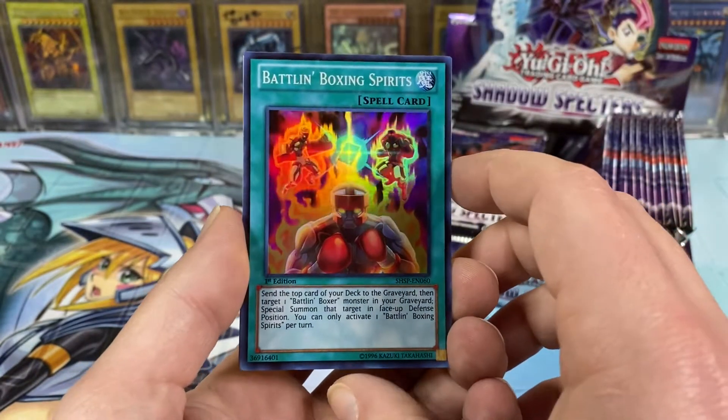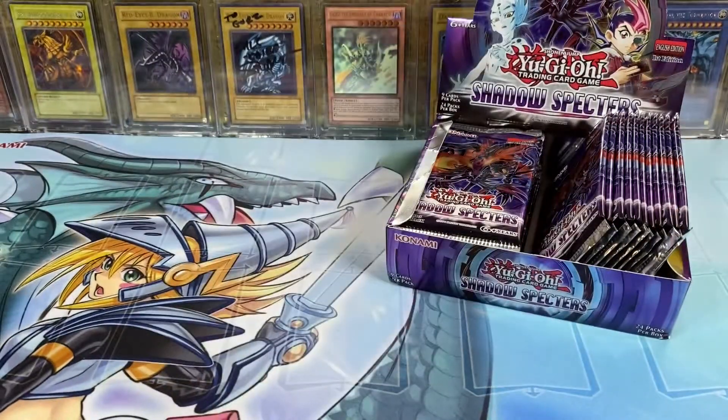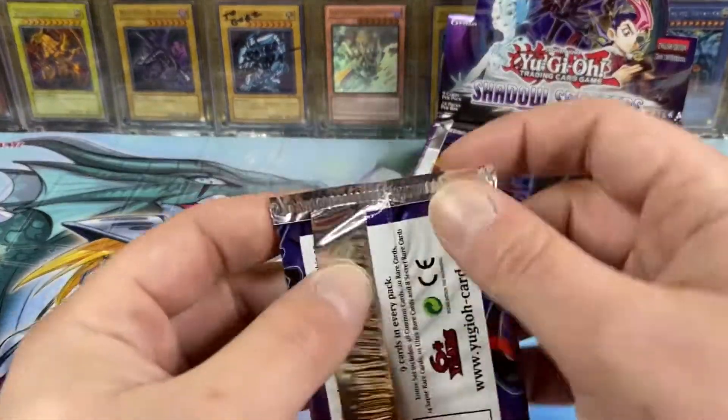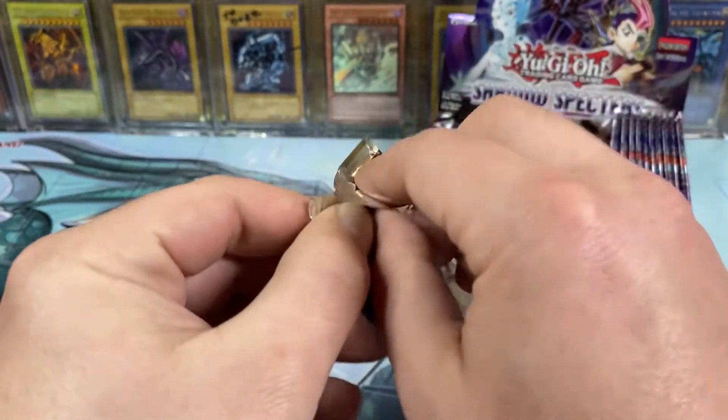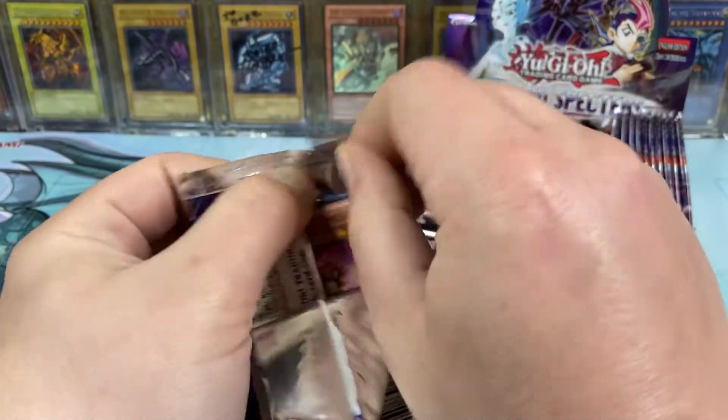And then a Battlin' Boxer Spirit Super, so we got a hit in the first pack! There's a ton of good Supers and stuff in here too. Like, all of the ultis are over five, six bucks, which is nice.